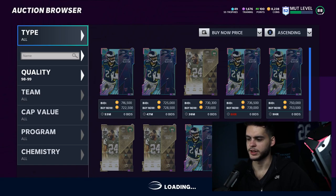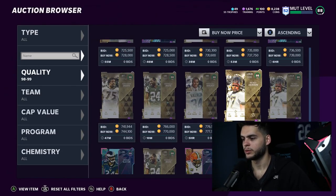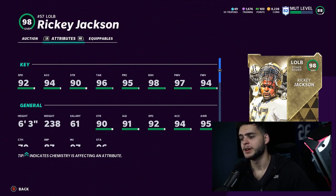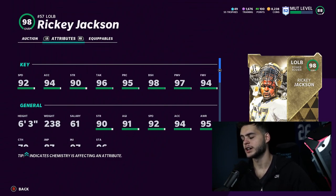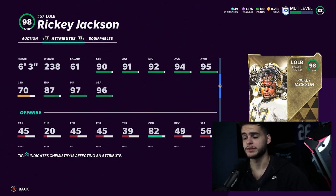Next up — let's check out this guy. They really did this card right, and they did the first one right too. That's Ricky Jackson, outside linebacker for the New Orleans Saints. Powered up and chemmed up, he can get 95 speed, which is amazing for an outside linebacker. The key: he'll get 99 block shed and 99 power move. Having both on the same player makes him one of the most dominant run-stuffers and pass rushers. Six foot three, 238 pounds, 90 strength.